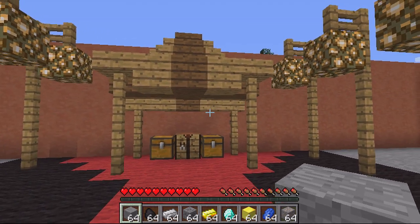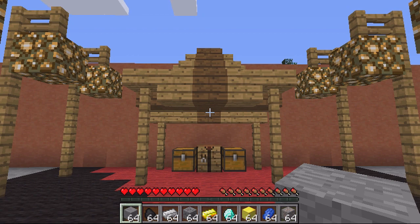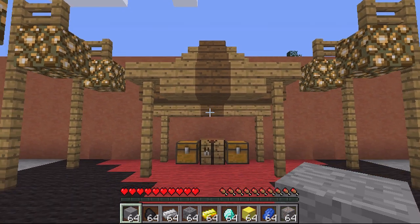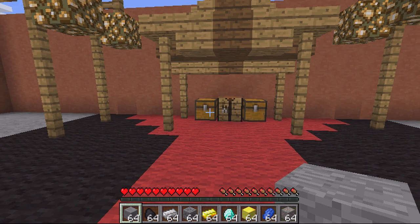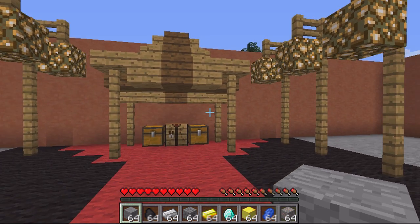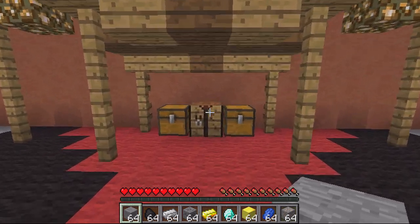Hey guys, welcome. This video is on the plugin Easier Ores, and basically what this plugin does is let you create ores. It can be annoying sometimes not being able to craft them, obviously when you're building your house. It's another material you can use, and I think it just makes things look a little bit better being able to craft them. I'll quickly run you through them.